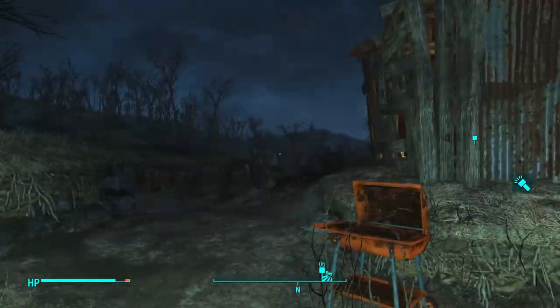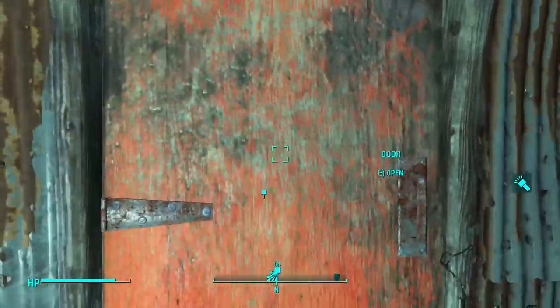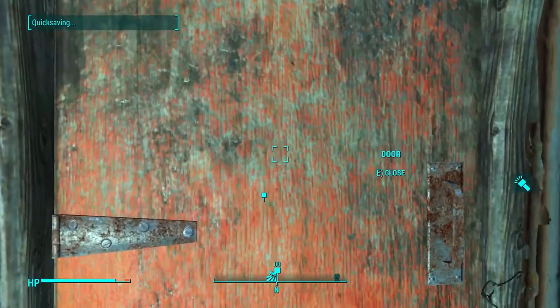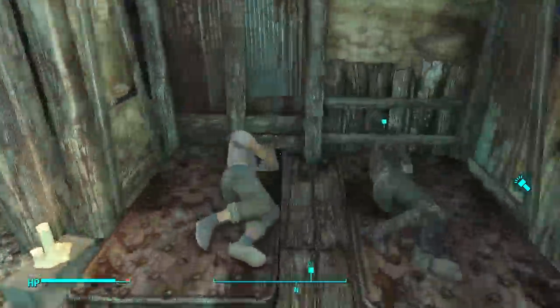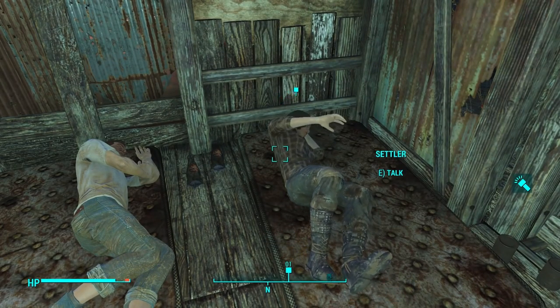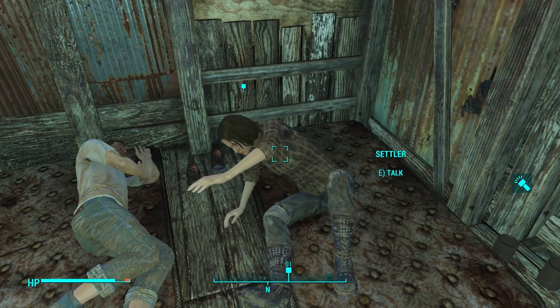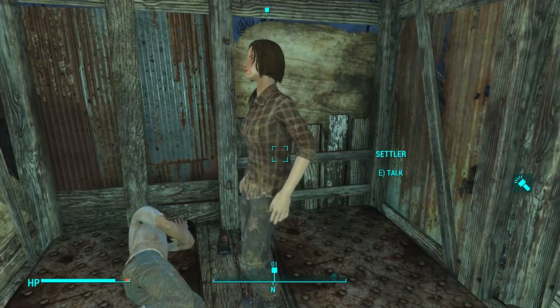Let's go ahead and cook some food while we have a chance. Some mutton chops. Some roasted Mirelurk meat. I can make a stew — some vegetable stew. Plus 25 rad resist for one hour. I'll go with that.